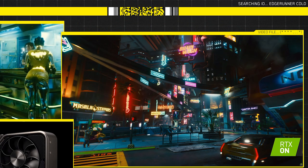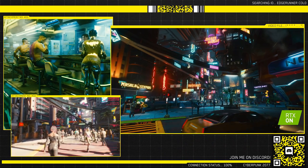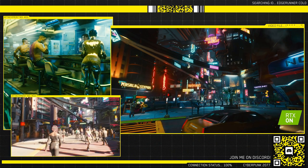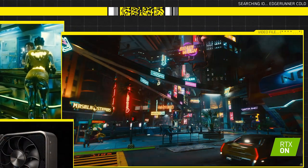Following, we have a night shot of Little China in the Watson district, and this shot is stunning. This shows us how much the game has improved over the last two or three years. If we compare this to the 2018 gameplay demo — the 48-minute gameplay released at E3 — the differences are so mind-blowing. They've been polishing this game so much that it is unbelievable.